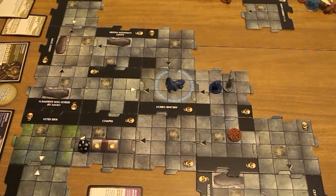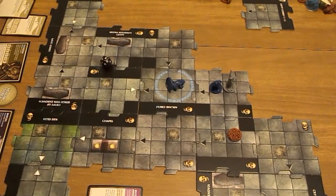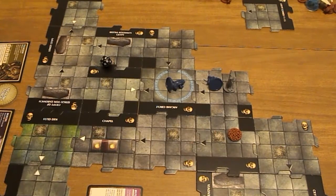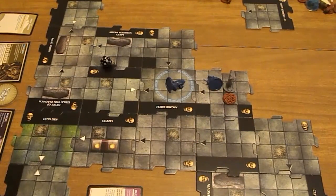It is now an encounter: attack each hero on the active hero's tile. That's a miss, but it still does the damage, so I die. Also, if I'm hit I have to discard a treasure at random - not good either, because I like my magic sword. I lost the necklace of fireballs. So the hag is going to stay where it is and the rat is going to move one.